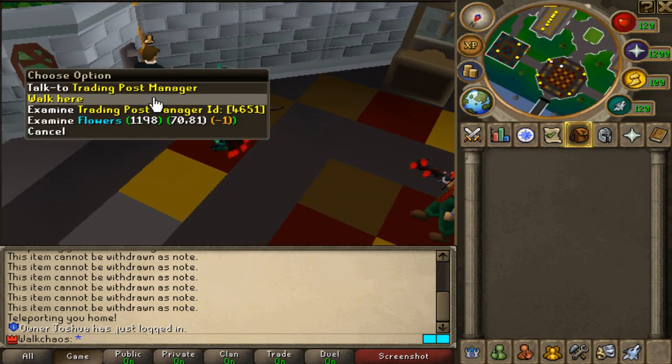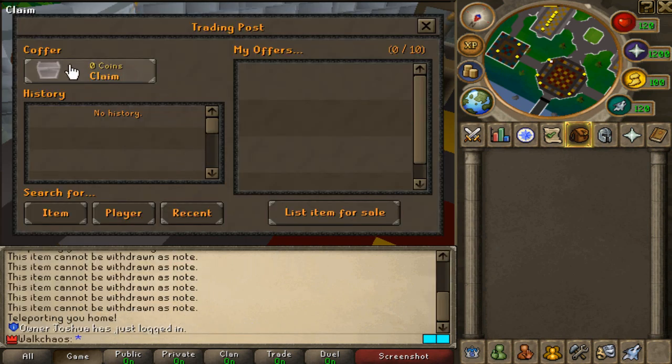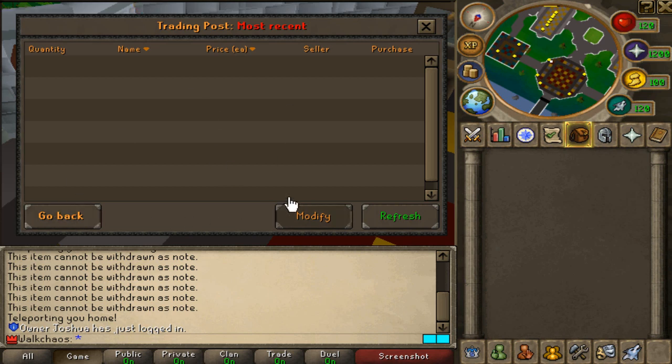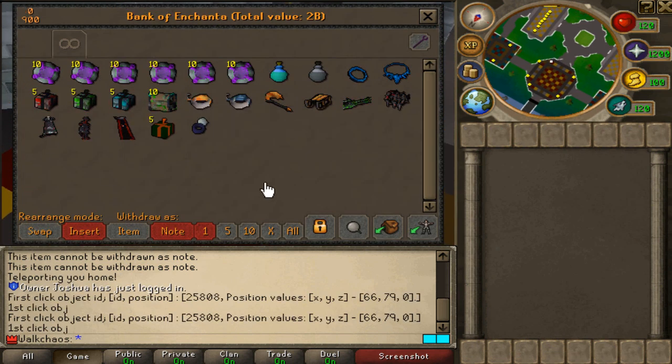I'm going to be showcasing some highlights. First up is the trading post - you click on this NPC right here. There's a Bitcoin security NPC which really fits the theme. The trading post uses one bill coins as currency. You can see recent offers that people have put in, search for items, search for players, see your own listed items up to 10 items, and claim your winnings from here as well.